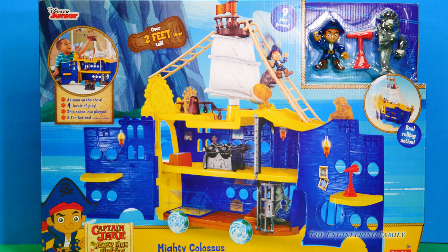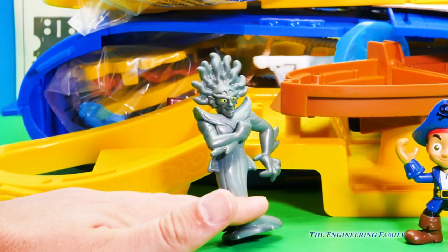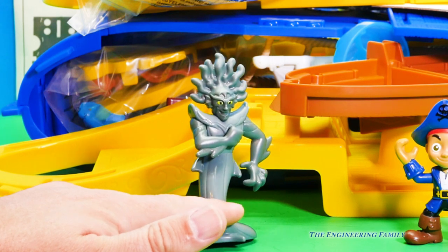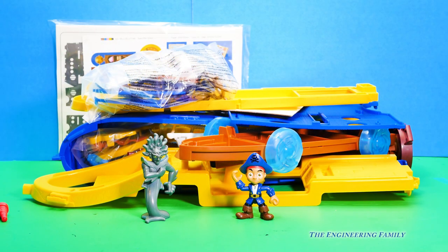It also has the new bad guy — do you know what his name is? Look at all these pieces! It comes with Lord Fathom. Do you remember Lord Fathom from the new Jake and the Neverland Pirates show? Well, we need to put together the mighty Colossus and see all the cool things it can do.